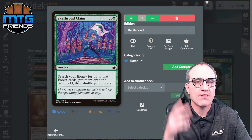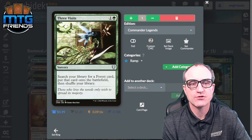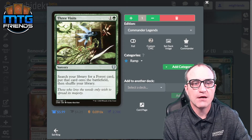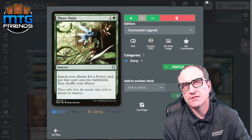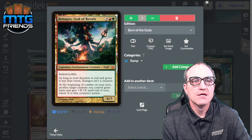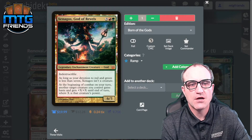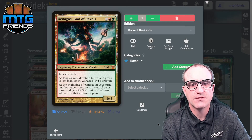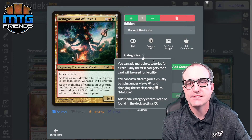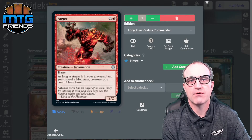Skyshroud Claim: search your library for two Forest cards and put them into play untapped. Sol Ring, of course. Three Visits: search library for a Forest card and put it onto the battlefield — it's a Forest card so this can be a shock land. Xenagos, God of Revels — correction: this is actually a haste card, not a ramp card. As long as your devotion to red and green is less than seven it isn't a creature; at the beginning of combat on your turn, another target creature you control gains haste and gets +X/+X until end of turn.